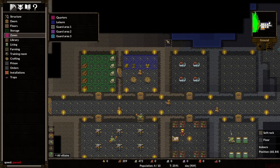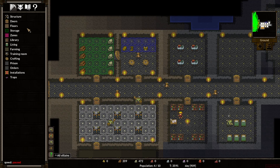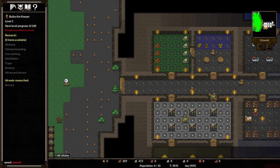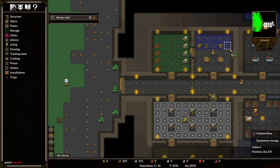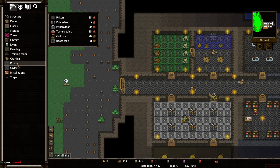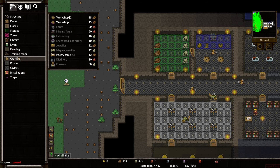We could make a guard area — just like, this is the guard area, guards can hang out near the things. Seems good. We want some treasure chests and some armor racks and things so all your armor can be stored here. Let's build an armor rack. We can also add a weapon rack, storage, a bow rack, then storage, and a scroll shelf.